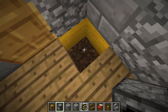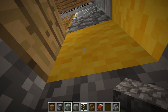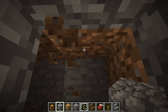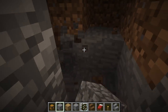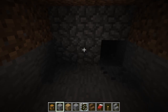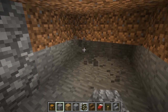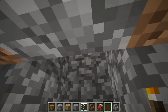Now I want to go underground — down one, two, three blocks. We're lining the shaft with cobble and then wood to make it look less unsightly. Going down another level, lining with cobble again. This gives us an underground area we can build out into anything we want — an enchanting area, a potions area, whatever you like. Make it as big or small as you need.